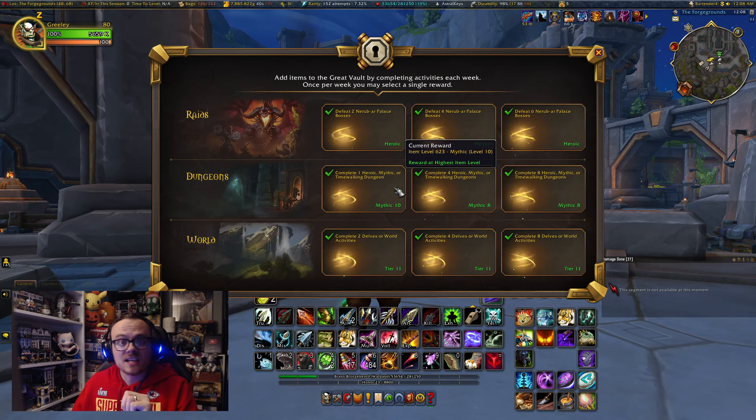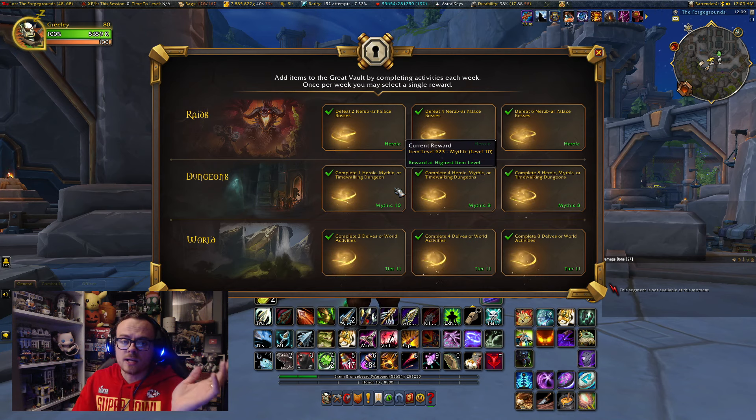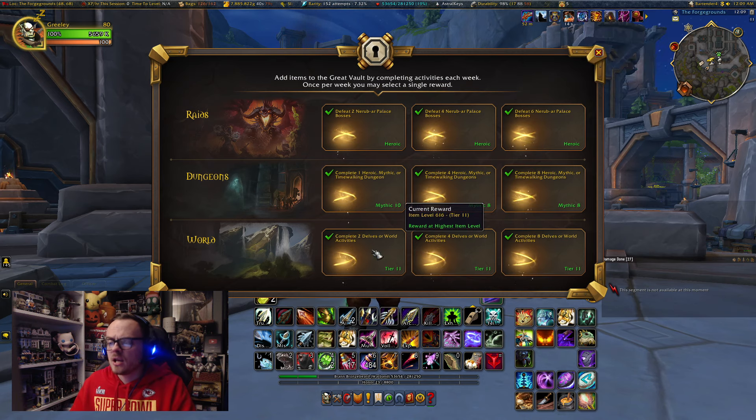Looking at my Great Vault — we did a Mythic 10. We literally had 76 deaths in a 10 City of Threads. It was not easy, but I am so proud of the entire group that stuck with it. We were just trying to get a Myth Track item, and for the first time this expansion I will have a potential BIS item in that slot. Maybe a Skarden's Grace? I'll take anything useful. Otherwise I'm really just trying to get the best item possible — maybe the ring from Queen Ansarek or the cloak from Roshanon.